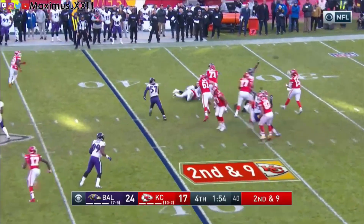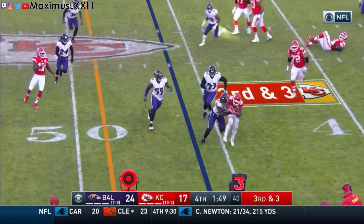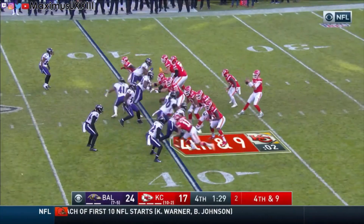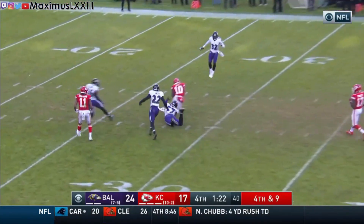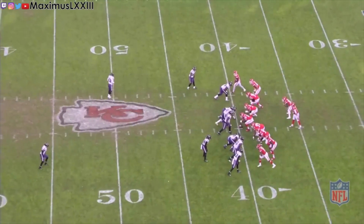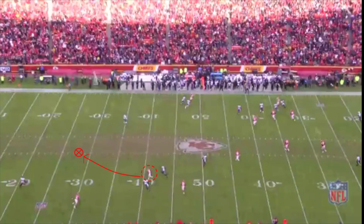On 2nd and 9, Tyreek Hill with a quick jab step to the inside runs an out route and gains 6. On 3rd and 3, the Chiefs run a quick bubble route to Spencer Ware, who was met 1 yard behind the line of scrimmage by CJ Mosley, tackling him for a loss and bringing up 4th down. After what could have been a debilitating false start, Patrick Mahomes on 4th and 9 places ultimate faith in Tyreek Hill, just telling the Ravens defense he's going to win. Hill catches the ball in the middle of 4 defenders and takes it 48 yards. When Mahomes is rolling out, Hill is running the complete opposite direction, and only moments after Hill turns up the field, Mahomes sees a spot on the 28-yard line only he can reach and lets it fly.